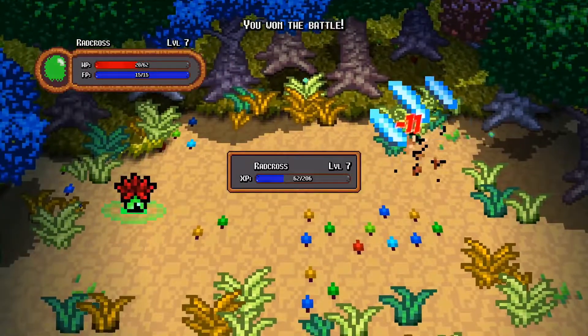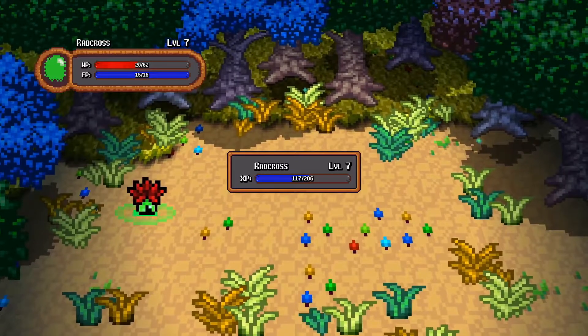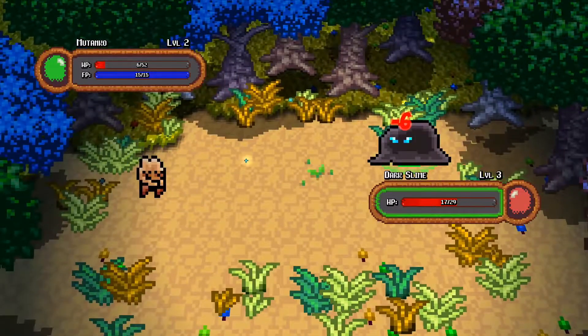But if you really want to progress fast in the game, you should take a different approach. Instead of training your planimals, you let them all faint in the dungeon.